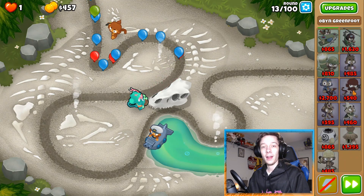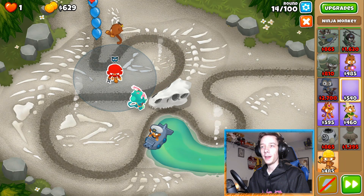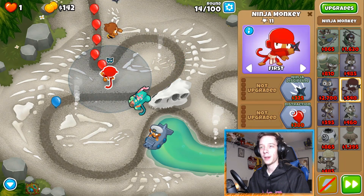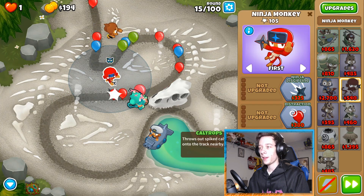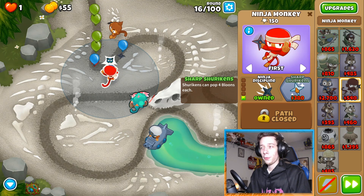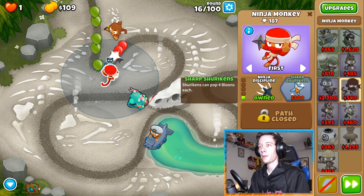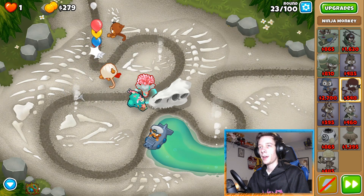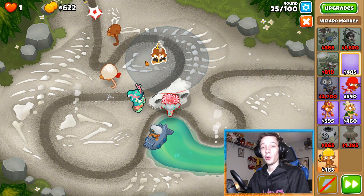We're gonna grab a ninja monkey right after this round. We'll put him right there, making sure he's in range of Obyn of course. We're gonna level this guy up to a 302 to start off with. There's double shot, so we're set for now.